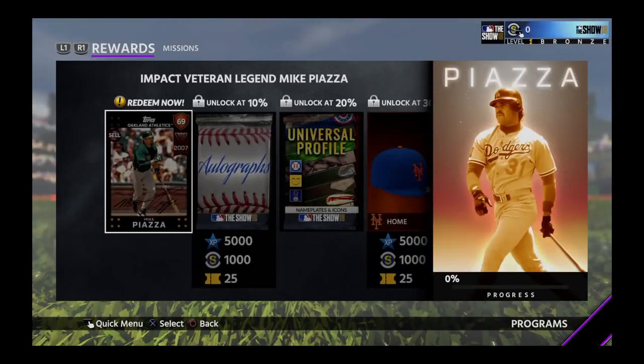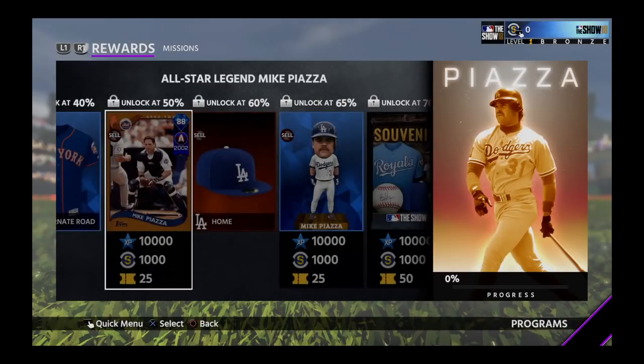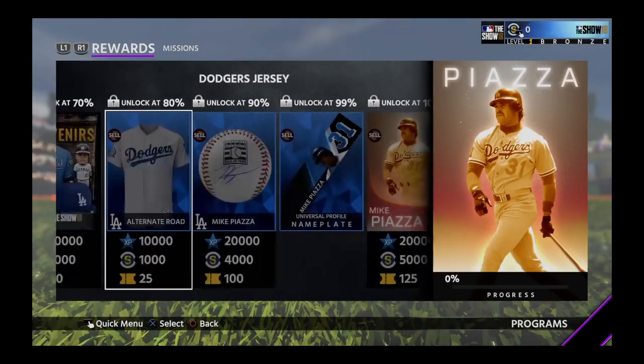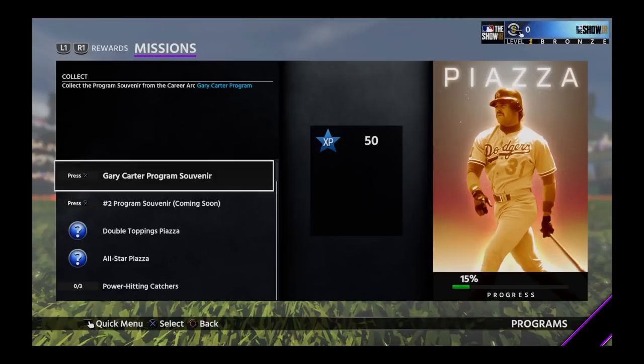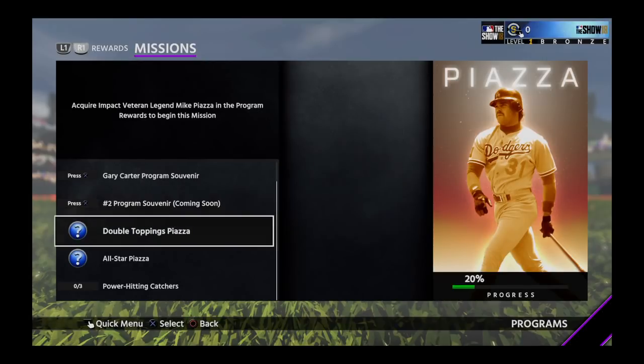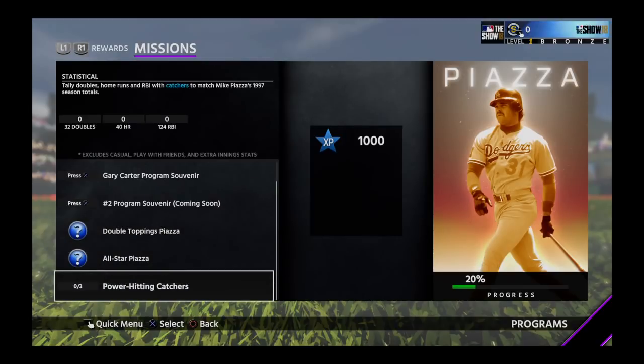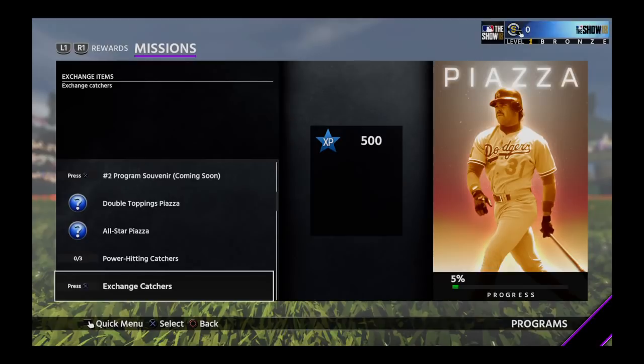Mike Piazza — you can get a 69 overall card right now and put it into your lineup. There's also an 88 and a 99 card. Here are his missions. You need to do the Gary Carter career arc and another career arc they haven't brought out yet. Put Mike Piazza in your lineup and get stats with him. You need to tally doubles, home runs, and RBIs with catchers to match Mike Piazza's 1997 season totals: 32 doubles, 40 home runs, and 124 RBIs.